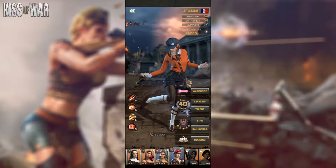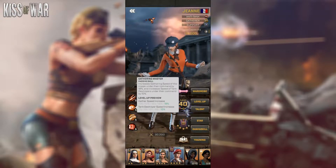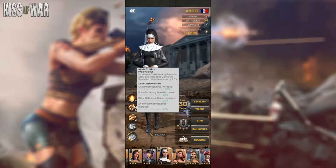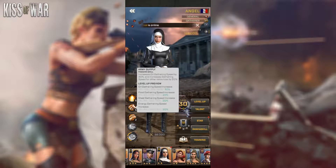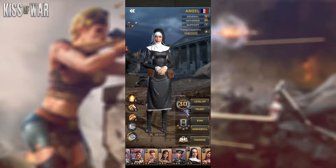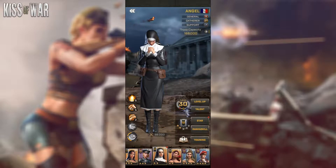Each officer specializes in gathering certain types of resources. For example, Jean doesn't specialize in any particular resource — she gives 18% gathering speed for all resource types. However, Angel gives 30% gathering speed specifically for oil gathering. That means if you're gathering oil with Angel, you get 10% more gathering speed compared to gathering any other resource type with her. This gives you a huge bonus when gathering oil, so you should make her your main oil gatherer in the long run.